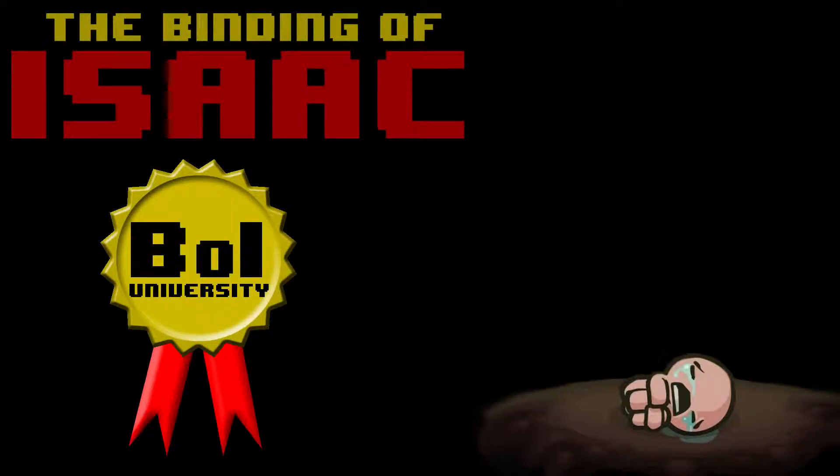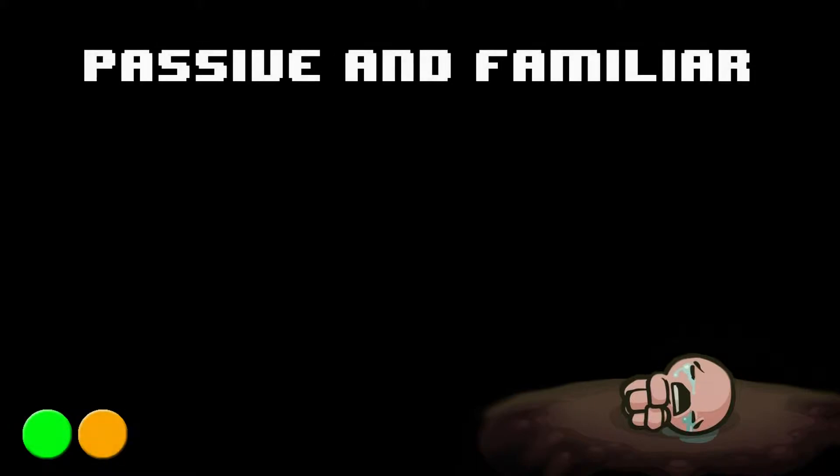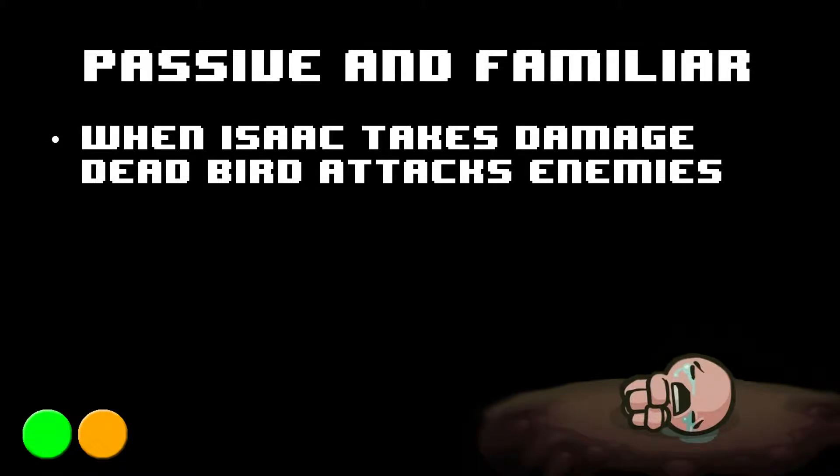Hey everyone, welcome to the Binding of Isaac University. This is an Omnigryphon Quick Guide for the Dead Bird. The Dead Bird is a passive and familiar. After picking it up, when Isaac takes damage, the Dead Bird will start to fly around and attack enemies.